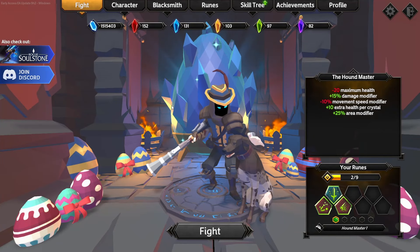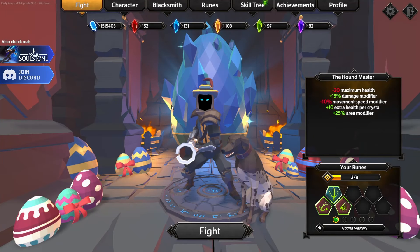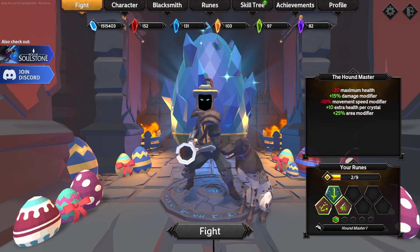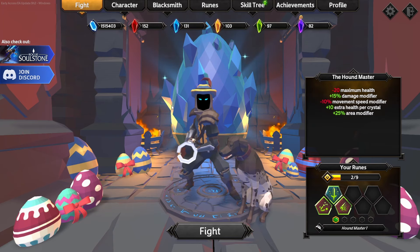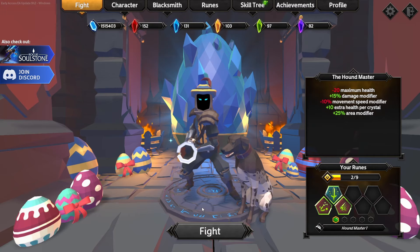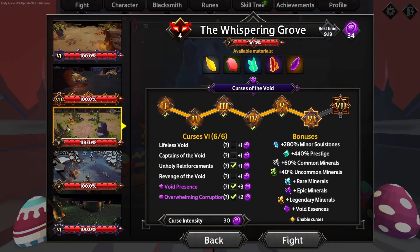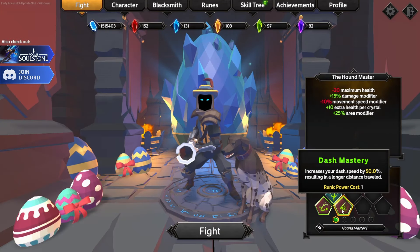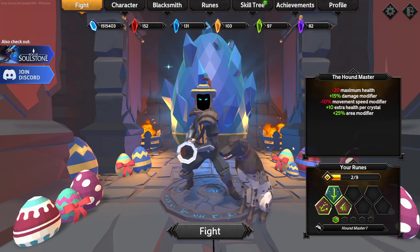Hello survivors and welcome to another video. Today we're doing a beginner's guide — we are going to be playing the Houndmaster and we need to complete the Whispering Grove on Curse 6. I'll go over all the curses, the danger level, what weapon to use, and what skills to use to complete this. These are the only runes we're going to be running, so it's going to be a bit of a challenge.